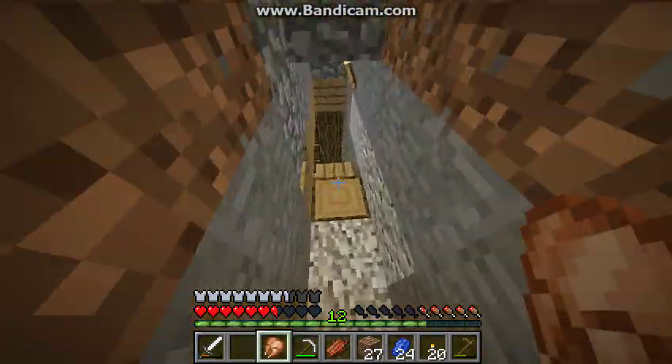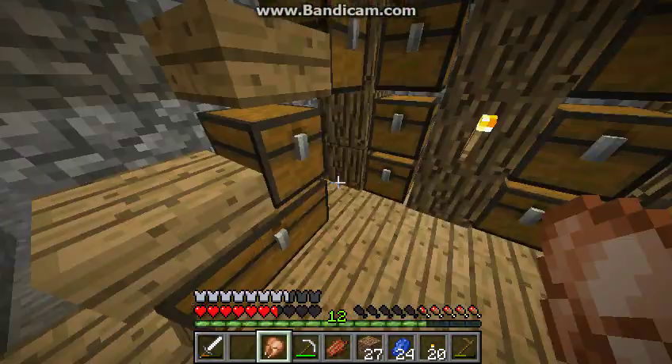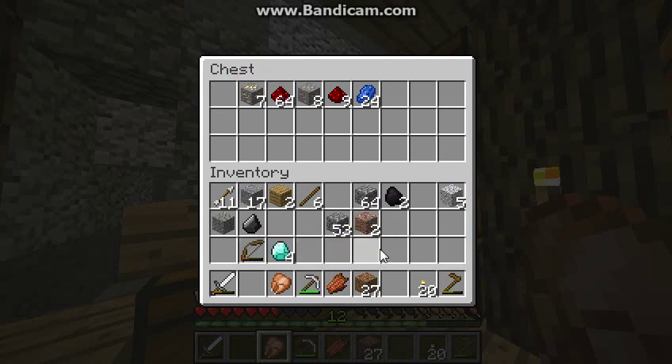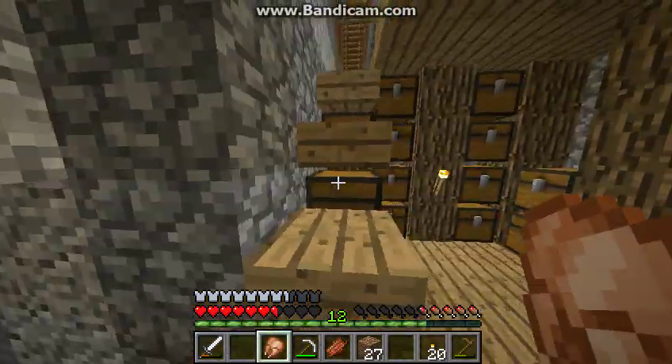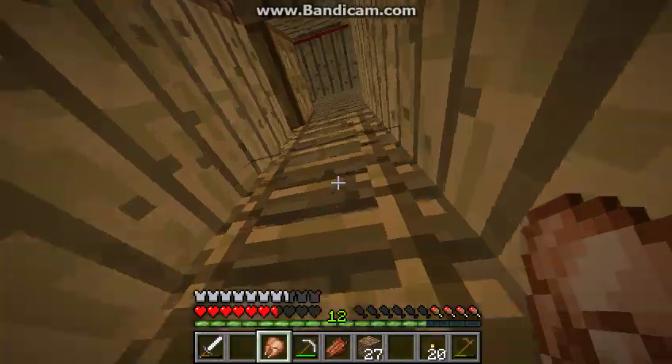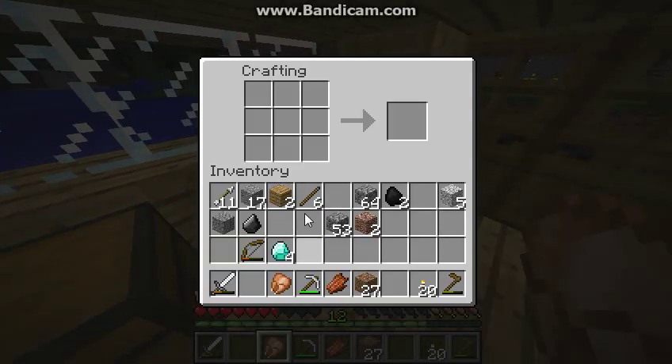We did get diamonds! So what should we do with the diamonds? We could do a diamond pickaxe — that would be the next step to get an enchantment table. So we'll go with that. I think we have wheat growing too, so that's really good. Let's go check this out and make a pickaxe.